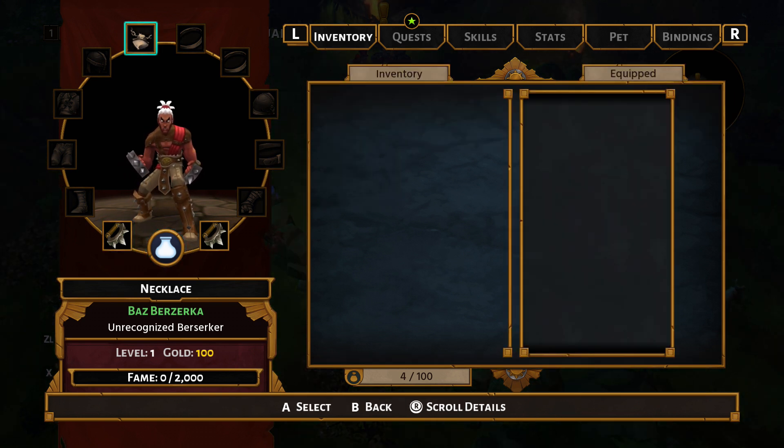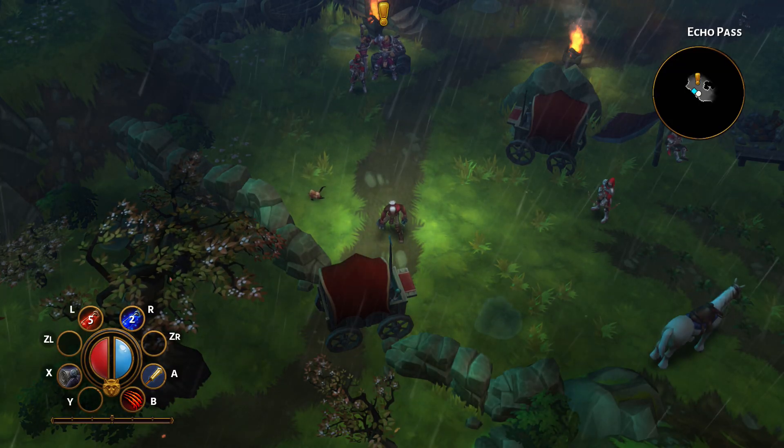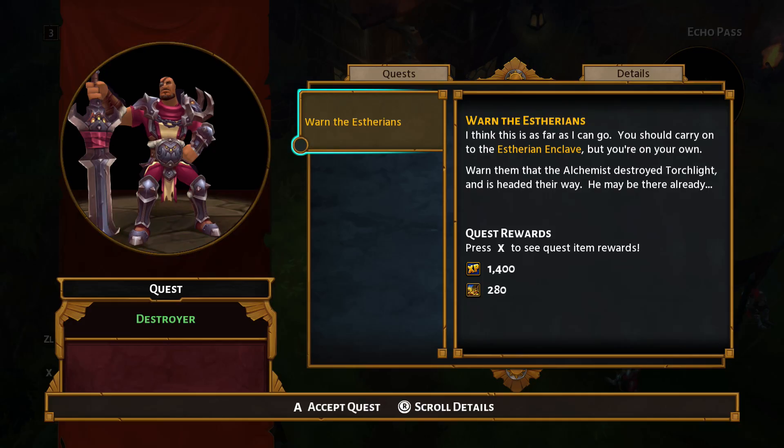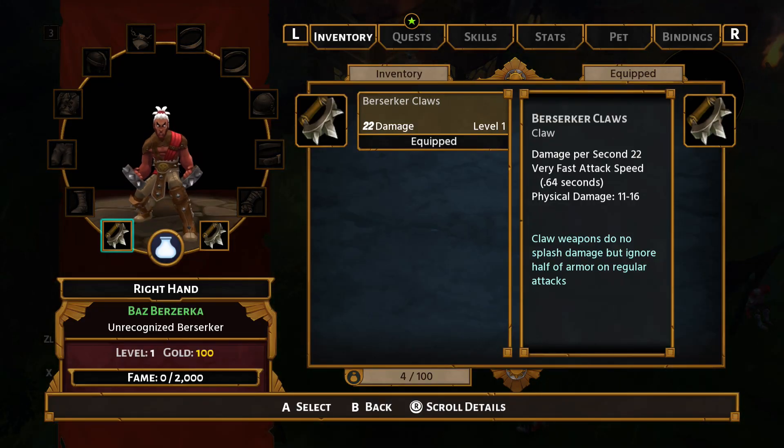You can equip up to 7 different armour slots: boots, chest armour, gloves, helmets, leggings, shoulders and shields. Alongside that you've got 3 additional accessory slots: belts, necklaces and rings. It's worth noting that you often get a bonus for having all the same armour sets equipped. Some of these are pretty rare and unique, but you'll also find common sets like rawhide and leather armour.